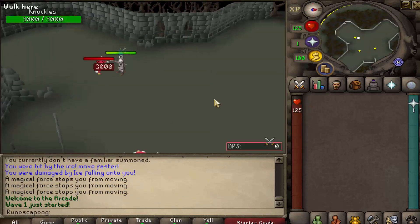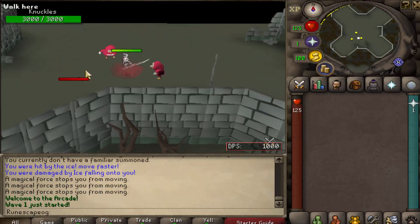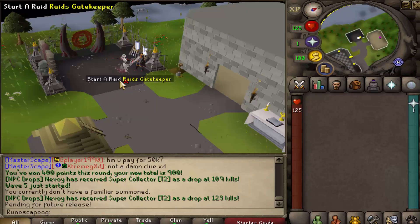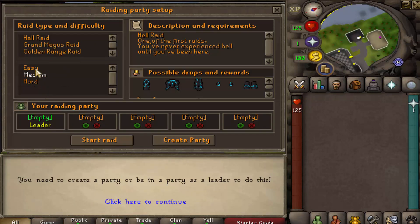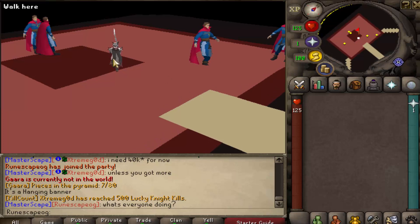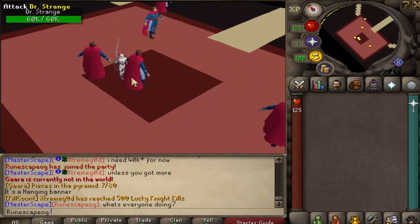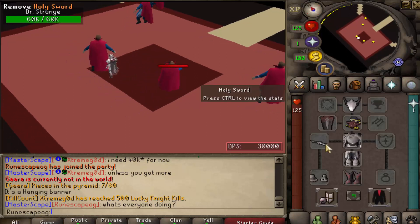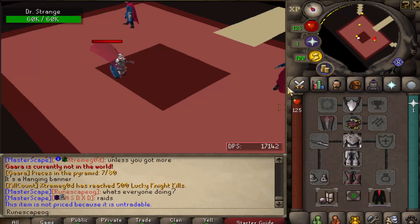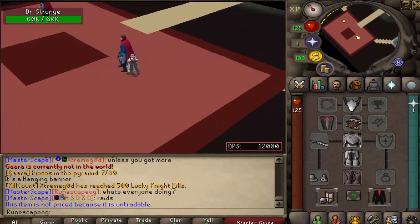We're now in a raids minigame — there's so much content and we're jumping to different key aspects. There are multiple raids: you talk to the NPC and choose which raid you want — Grand Magus or Golden Range — and select easy, medium, or hard difficulty. You create a party, complete the requirements to unlock White Tigers, and then jump into the raids. We're also checking out another boss called Dr. Strange. You can right-click any armor or weapon to check its value or price.